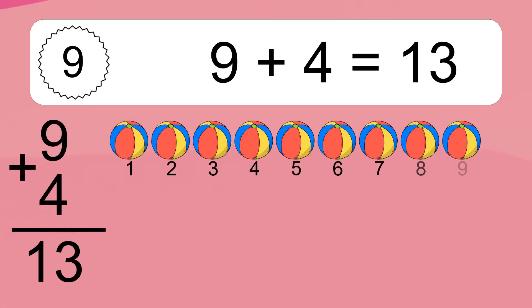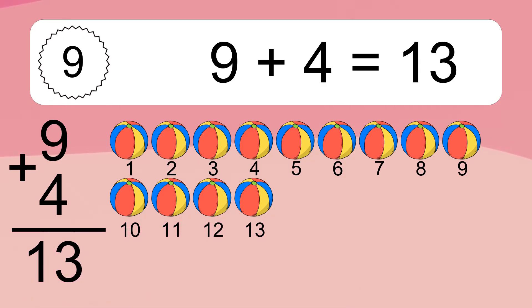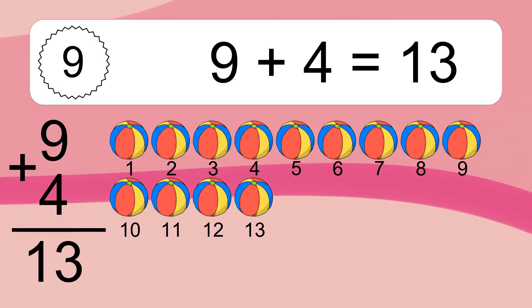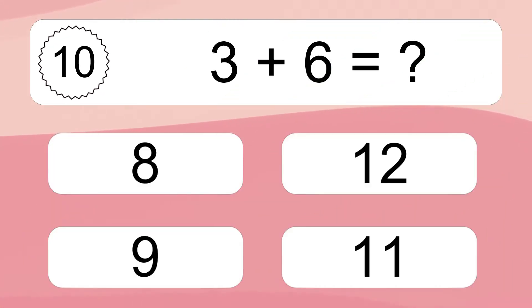9 plus 4 equals 13. Let's count it: 1, 2, 3, 4, 5, 6, 7, 8, 9, 10, 11, 12, 13. 3 plus 6 equals what?